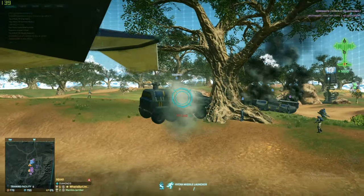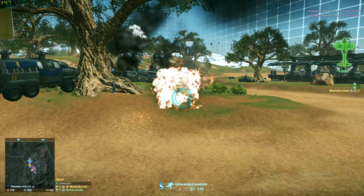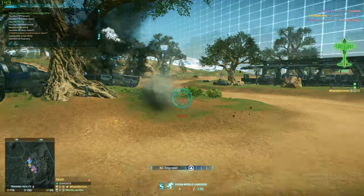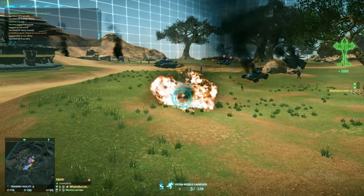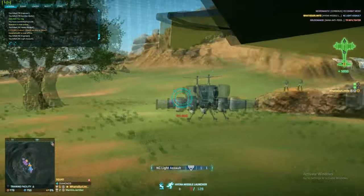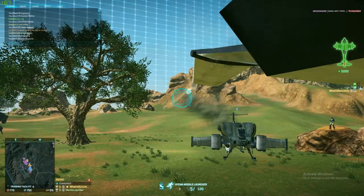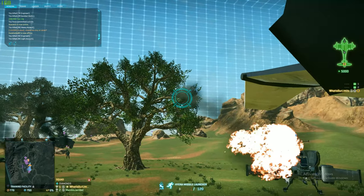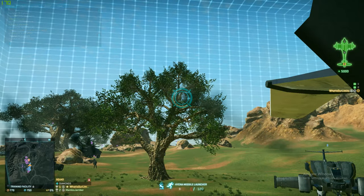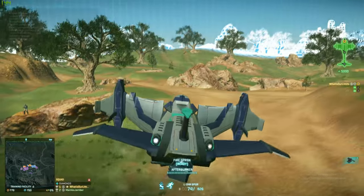Next we have the Hyenas. It's a dump-fire lock-on to enemy aircraft — basically a coyote missile on a lib. It's very good against ESFs but not so good against libs, gals, and higher-HP targets. Against ESFs specifically it's amazing. Especially if you're a newer player and you keep running into good ESF pilots, put one of these on the back of your lib and you can make them peel or kill them very easily.